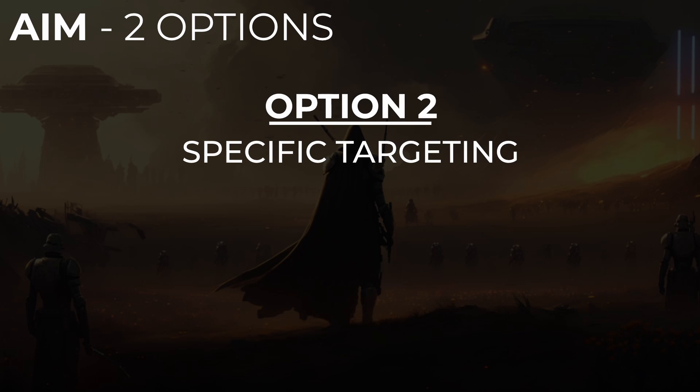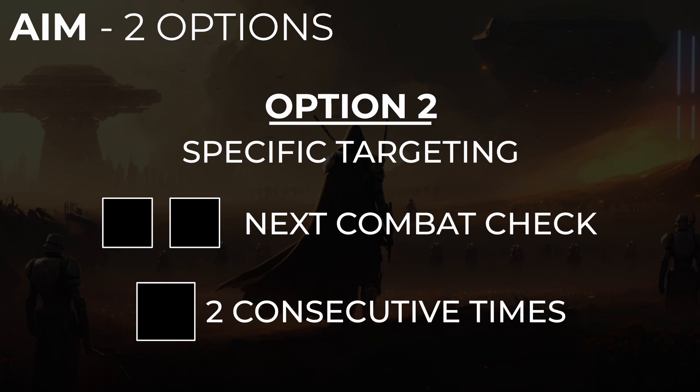The second option for aiming is you could target a specific part of the target or a specific item — so shooting a blaster out of an enemy's hand, shooting his leg to cripple him, etc. If you do this, your next combat check suffers two setback dice, and if you spend two consecutive maneuvers aiming, then the next combat check only suffers one setback.